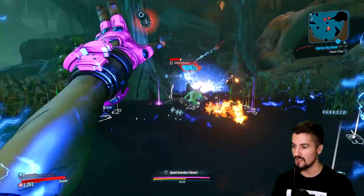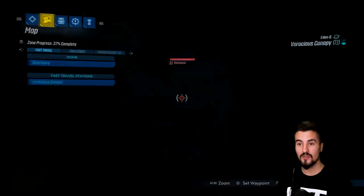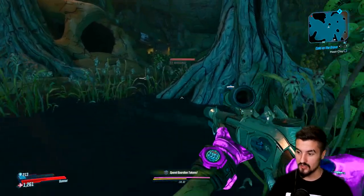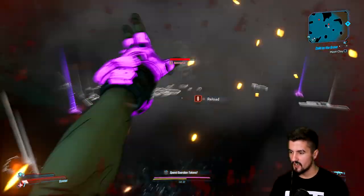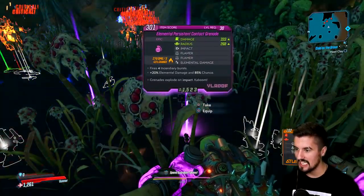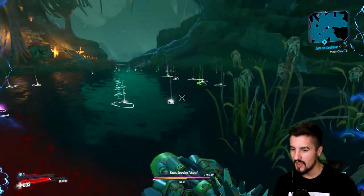The Hex grenade heat-seeks on enemies - this is the thing I was talking about with how Moze is overpowered. I'm still using the level 9 Hex on level 30 enemies and it's still destroying them. This is the MIRV Hex - it's also electricity-oriented, which is nice. If we just shoot once we heal for a boatload - which is wild. The game keeps dropping me grenades as if to say 'please stop using the broken grenade,' and I'm like, I will fight you to the death if you think about taking this grenade from me.